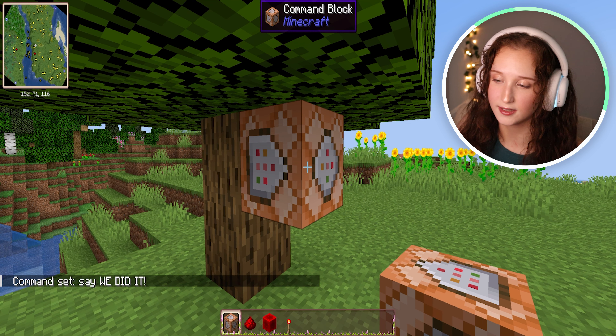What happens if you accidentally remove the command block from your inventory? Do you have to type in the command again? No. All you have to do is click the middle button on your mouse when pointing at it and you can get it. That is for any block in Minecraft that you're looking at — all you have to do is middle click and you have it.